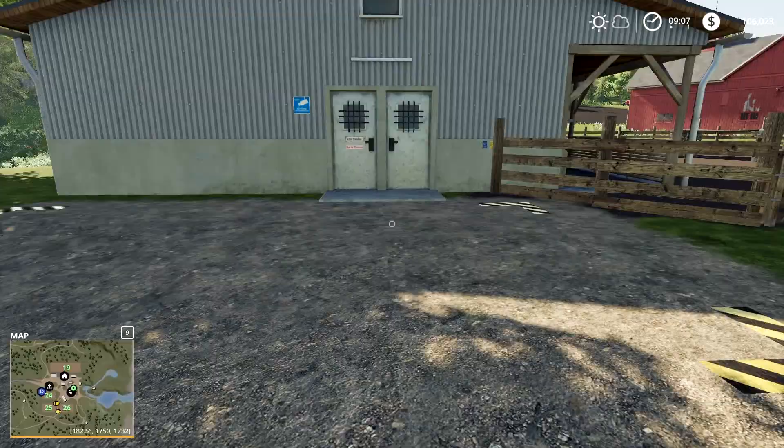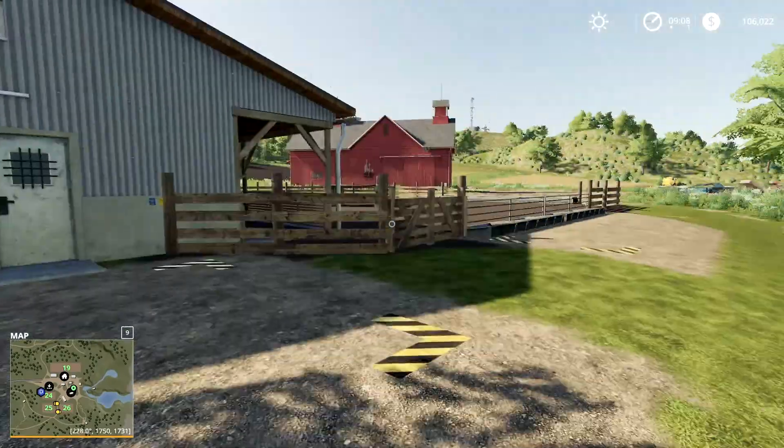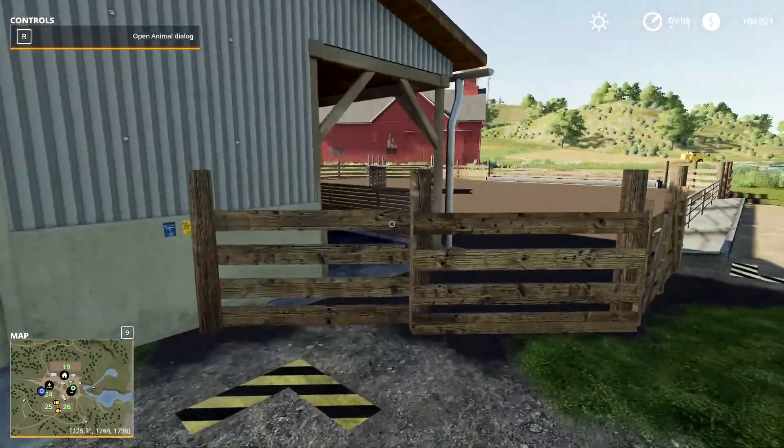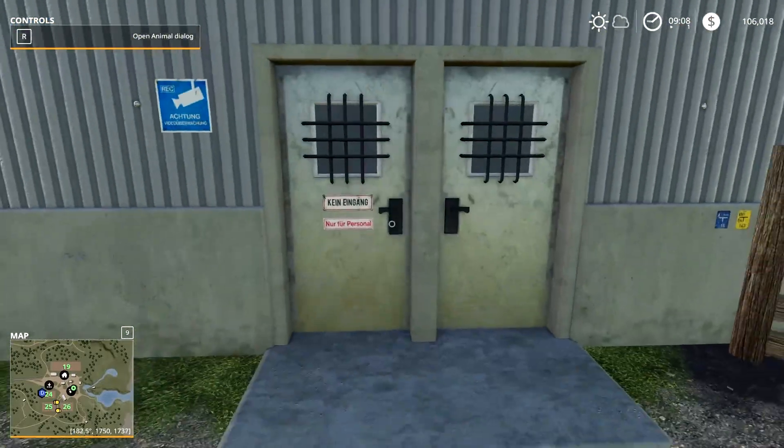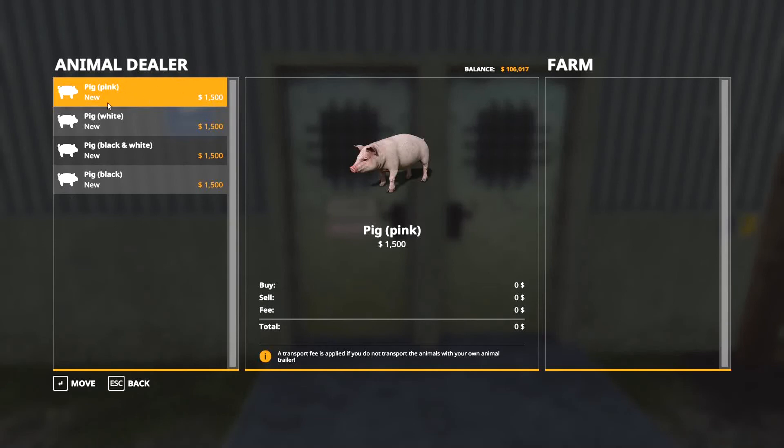When it comes to buying pigs, you can buy them directly from the pig enclosure. Walk up to the square next to the door and press R — the animal dealer opens up showing only pigs. One pig costs $1,500 plus a $100 delivery fee, so $1,600 total per pig with delivery.